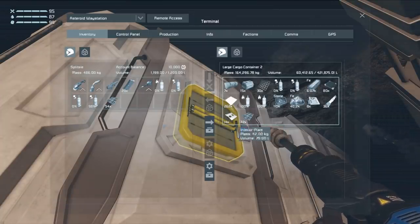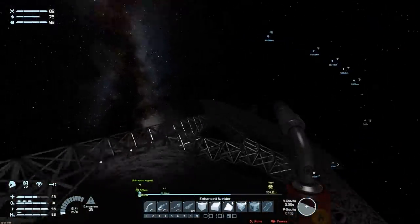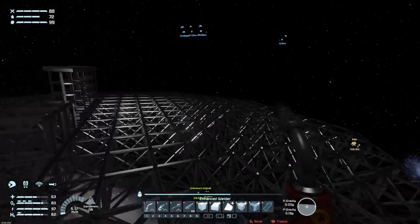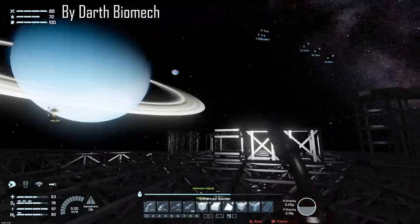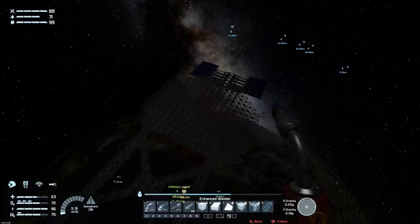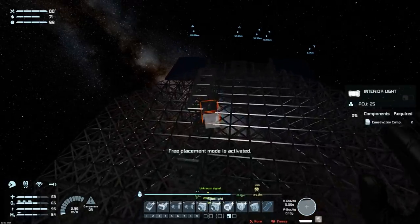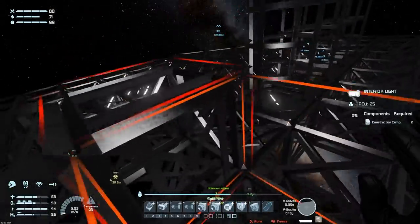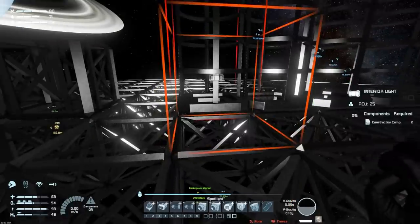I grab a bunch of resources and head up top. Last time some viewers may have noticed a brief comment about the skybox - I changed it back to the Milky Way skybox I used to use, which has made the nights very very dark. Without my torchlight you can't make out much of anything. I'm going to keep it for now and try to remember to put more lights down for everything so viewers can see what's going on.